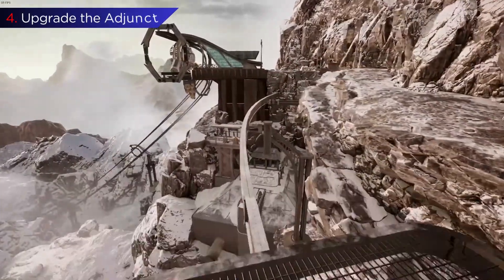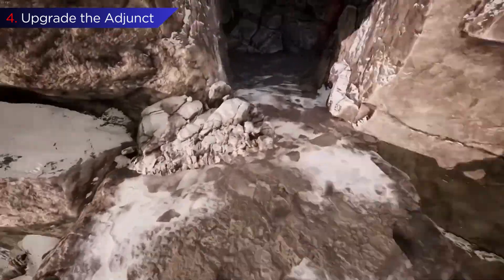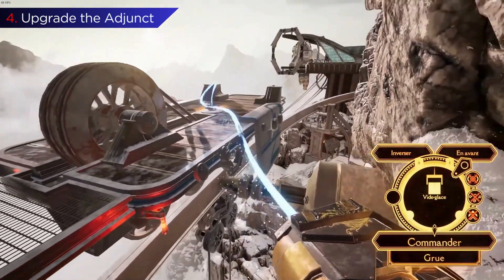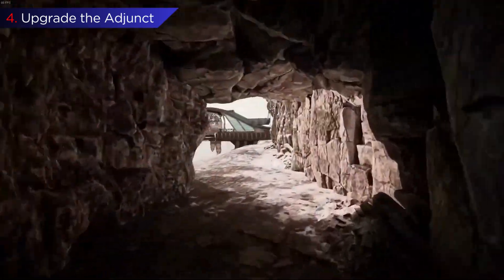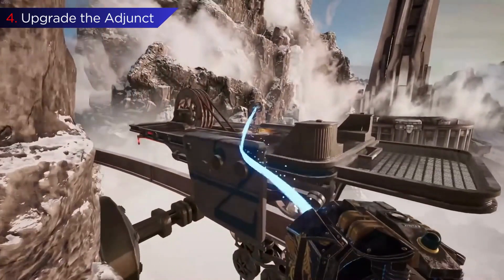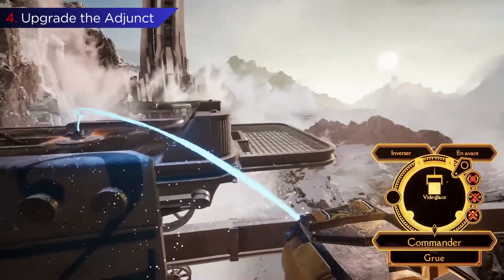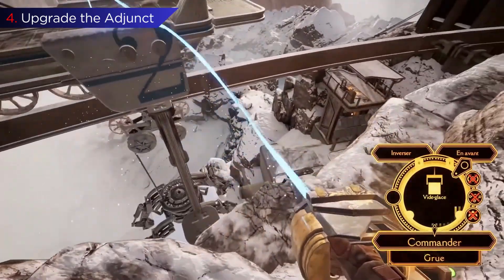There are only three upgrades, and all are for the adjunct. Each one is found in arches at the midpoint of each of the three realms. The first extends the range of the adjunct, the second lets you bounce the adjunct's tether to interfaces that are out of reach, and the last unlocks some heavy-duty locks you'll run into later on. Besides the obvious advantage each upgrade gives you, the game requires you to unlock all three to activate the towers that mark the end of your mission and bring about the awakening.